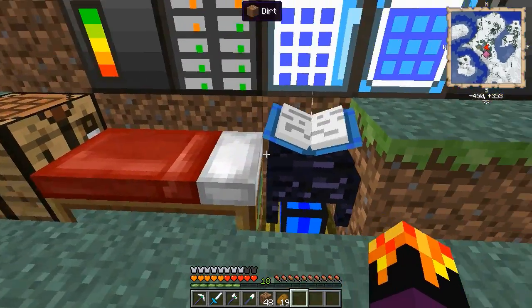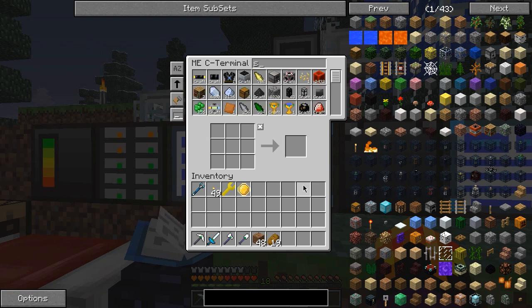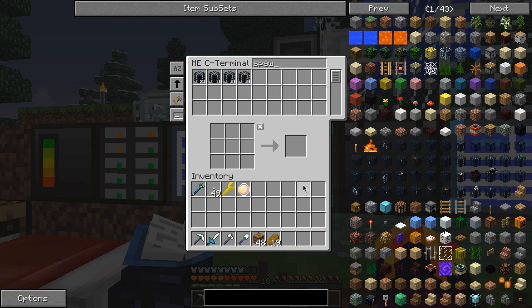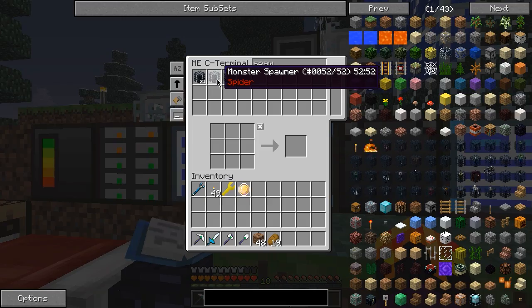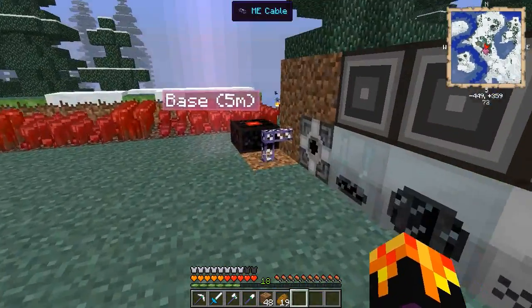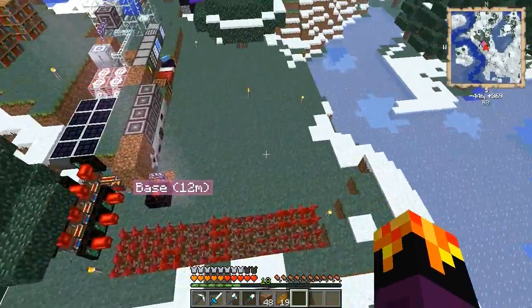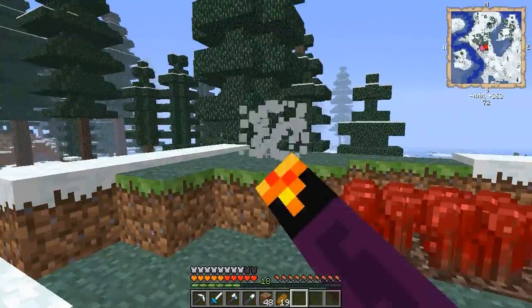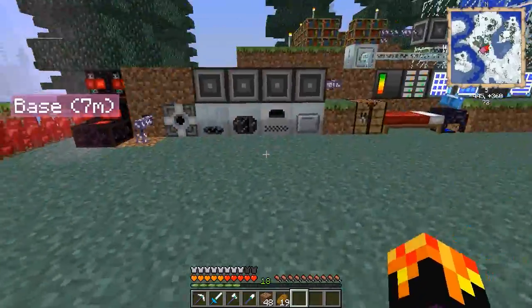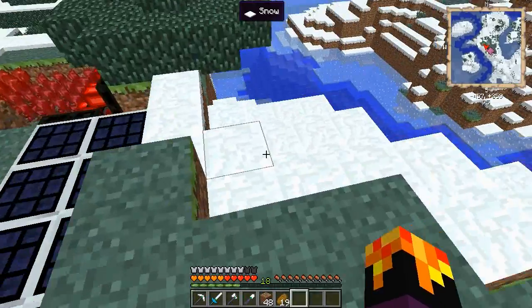I spawned in some things I obviously couldn't easily get, like spawners. I had collected a huge amount of spawners in the old world and didn't want to go searching again. The zombie and skeleton spawners actually come from Thaumcraft dungeons — they each have like two or three spawners in them. I went around the world searching for those in the previous world and wasn't interested in doing that again, so I spawned those in. Spider spawners are really easy to find — if you find a great wood tree, they're sometimes lurking underneath.